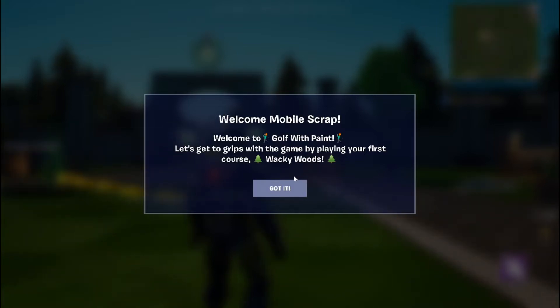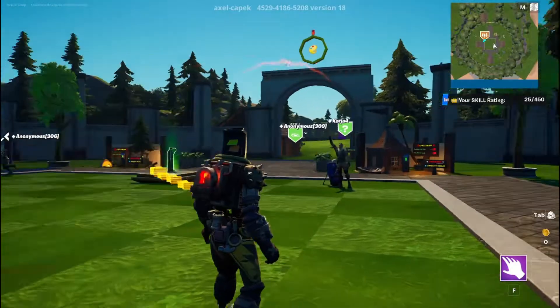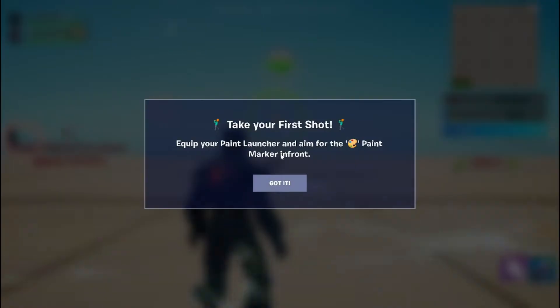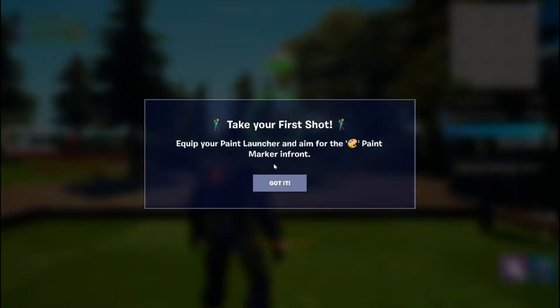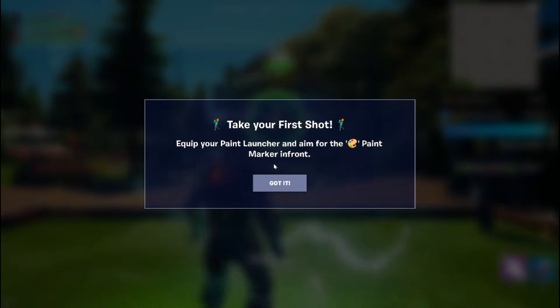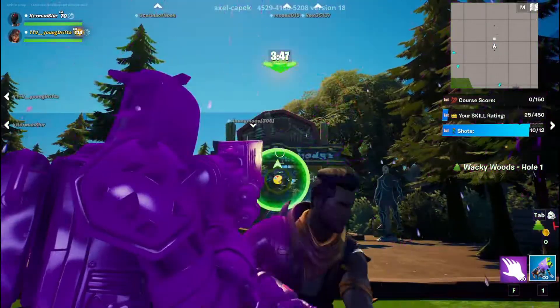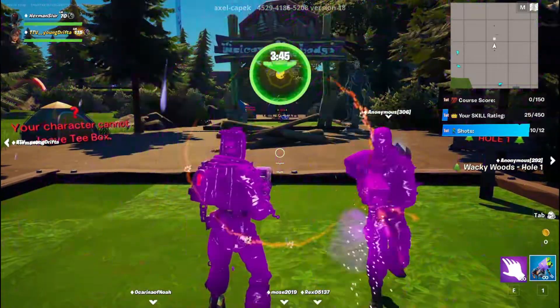Let's get to grips with the game by playing the first course: Wacky Woods. Alrighty, you can slide — okay, that's good. Take your first shot, equip your paint launcher and aim for the paint marker in front. Are you for real? What is wrong with this guy?